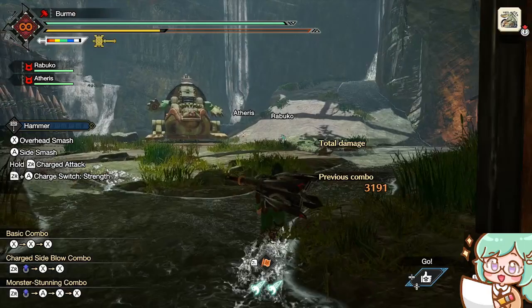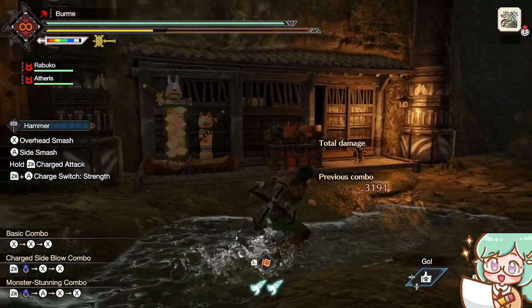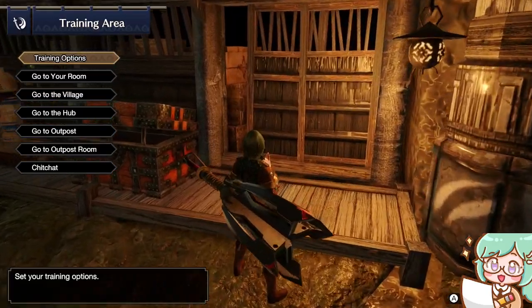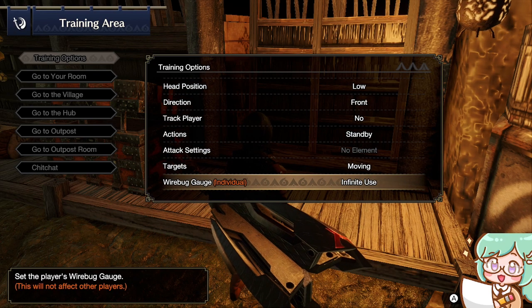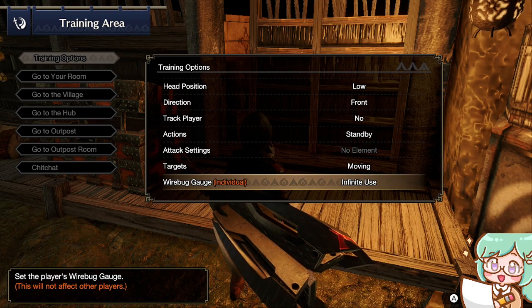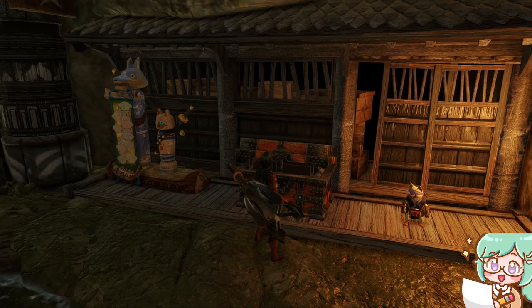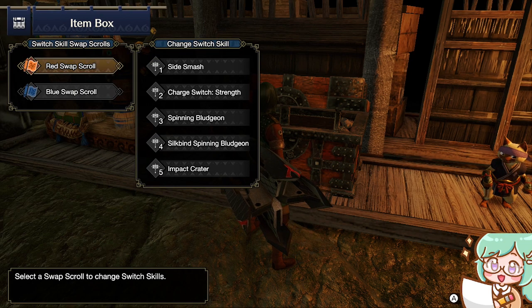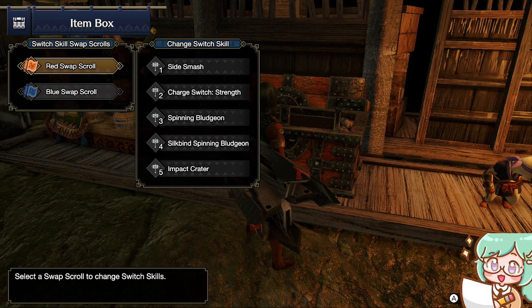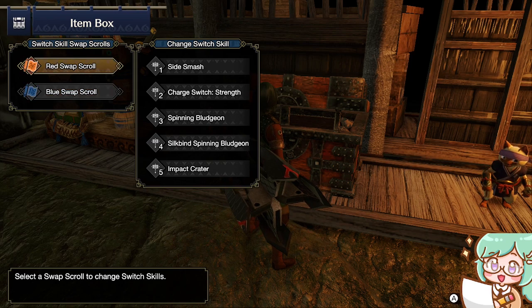I have my pets over here on wait. You can set that with your little shortcut menu. We're going to have the training options for the training dummy. I'm going to keep the head low, and the wire bug gauge will keep it at infinite for now, just for the sake of always having wire bugs and being able to use the skills at will. To get started, we're going to go over to our item box and go to Manage Switch Skills, then Change Switch Skill. Right now you'll see there's two scrolls — a red swap scroll and a blue swap scroll. I'll be explaining those in more detail near the end of the video, but for now we're just going to go over all of the different switch skills.